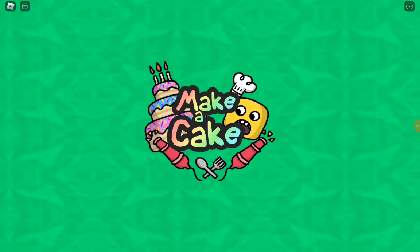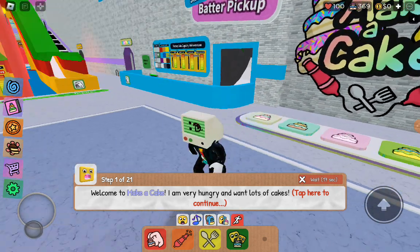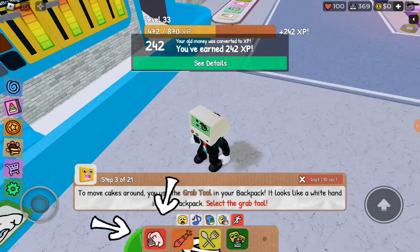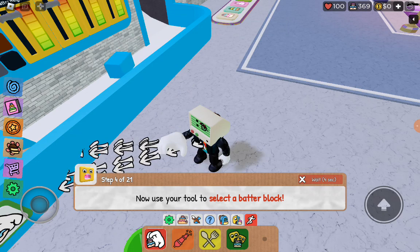Let's play! Make a cake. I'm going to make a cake — I'm very hungry and want lots of cakes. I'll show you how to make your own cake. Let's go to the rising station. To move cakes around, you use a grab tool in your backpack. There's like a white hand in your backpack. Select the grab tool.